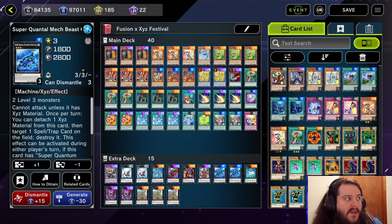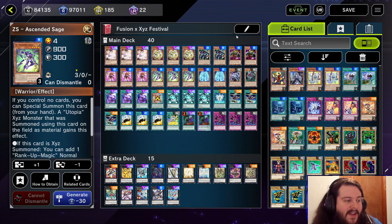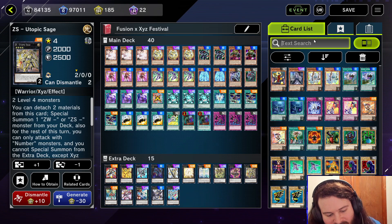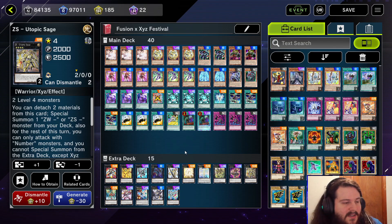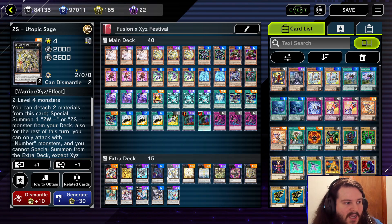We have to ask Konami who is smoking the pipe because they let Utopia FTK go through in this event. They did ban the DDD card, so the way of locking your opponent out with DDD is gone. But you can just play Utopia and OTK them.